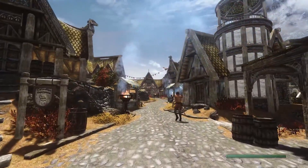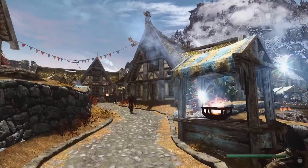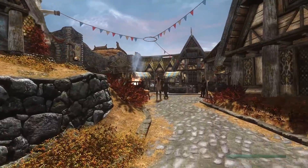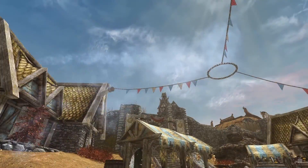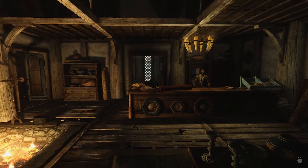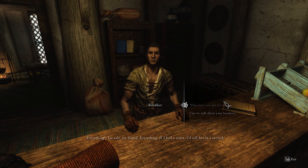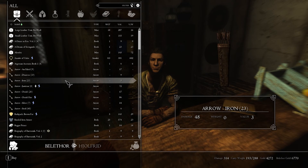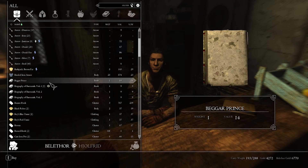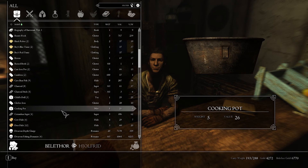It might be worth looking into getting a home soon, although we're so adventurer-style with this character that I don't know if it'd be worth it. That money can go to other things — although we could always rent out the house. We don't only have to do property investment on Armand. Welcome to Bellathor's General Goods! He said 'welcome to you' back to me — you guys ever do that in conversation? It happens to me on my birthday — people say happy birthday and you say happy birthday to you too, and then you realize you're an awkward person.